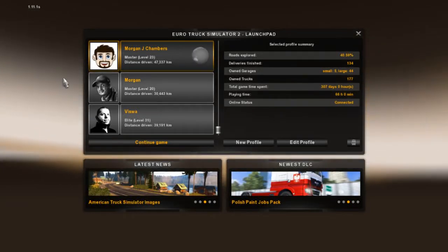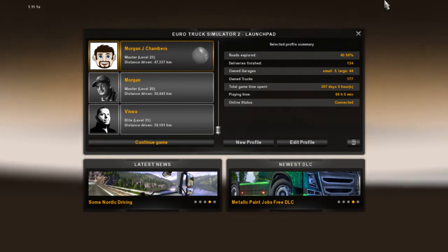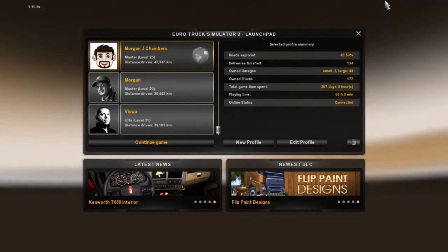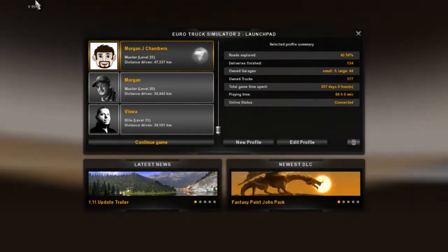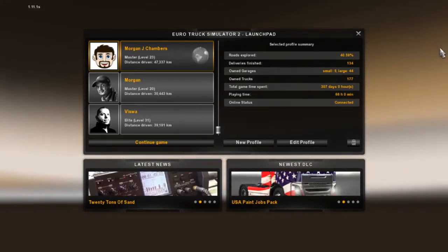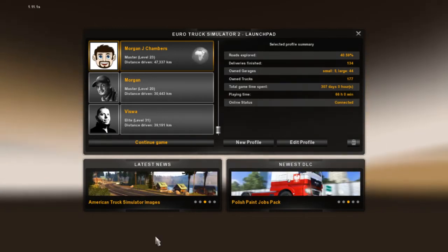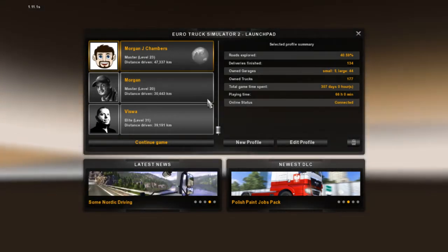Hello everybody, welcome back to Euro Truck Simulator 2. This is the first video I've recorded since I got back off my holiday — it wasn't really planned, I wasn't going to start until Monday, but here we are. This is version 1.11, as you can see in the top corner, and there's been a lot of changes. You can see the Euro Truck Simulator 2 launchpad — I've never seen this before.